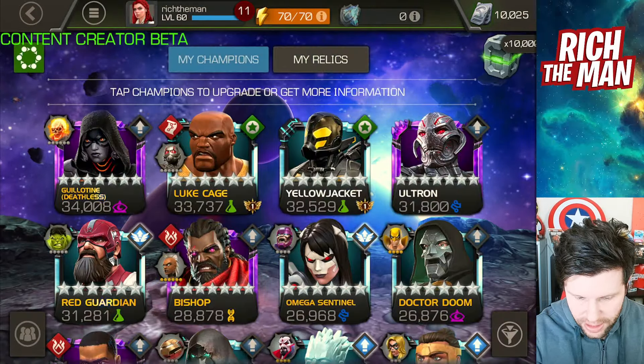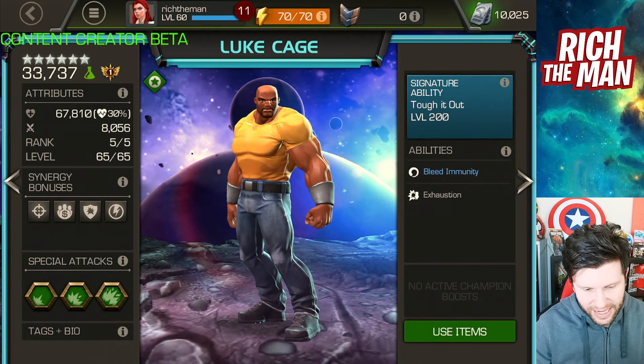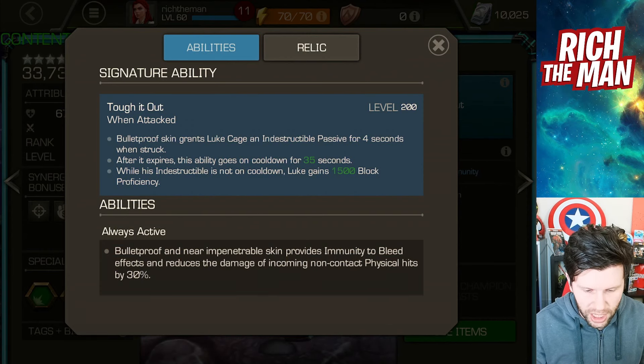What is up everybody, hope you're doing well. We're going to be talking about the Luke Cage buff. This champion has been buffed, and I've had a little bit of opportunity — he's on the CTP beta at the moment — to give him a little bit of a try. This is a six-star rank five ascended and 200 signatured, and it's an interesting change.